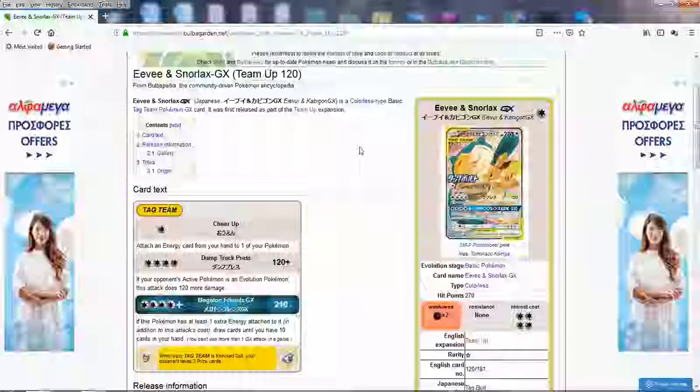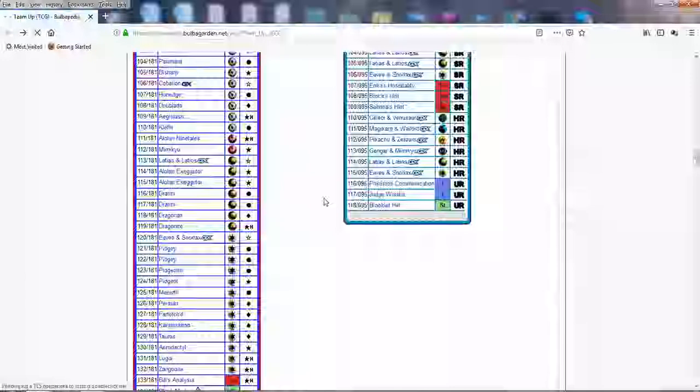Snorlax, I would say just for Dump Truck Press, is probably going to make the most significant impact in Standard, at least — maybe with Gengar giving it the biggest competition. You can take care of Stage 1 GXs very easily. Zoroark GX can't survive — even if they slap Dumbbell on, they can't survive. You make all their Acerola combos useless, you just take care of them in one hit, as long as you get the energy on. You can use this in any deck — even put it in as a tech in Magnezone. Keep your eyes out for Snorlax.